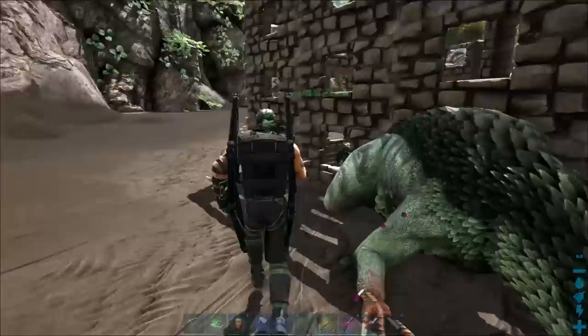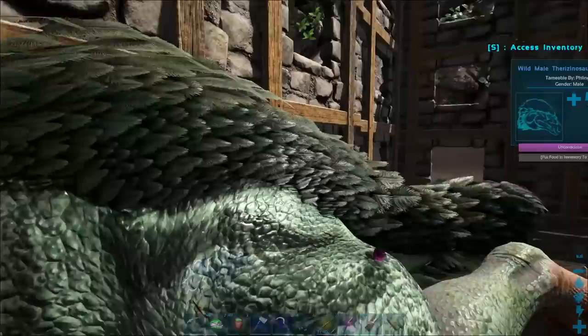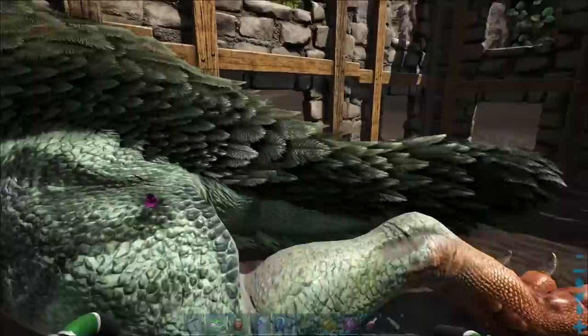Is he out? You're out. Shocking Tranq Darts, that's where it's at. So now that this guy's knocked out, we have to move quick. Their Torpor starts going down really fast. Can I see your stats? See, their Torpor goes down pretty dang fast. Can I access you? There we go, I'm accessing you. Because you're knocked out, suck it, dude.